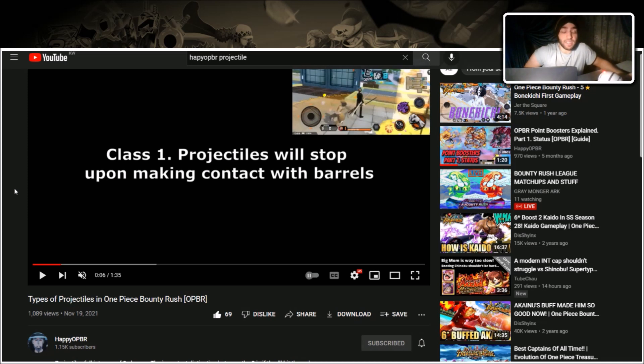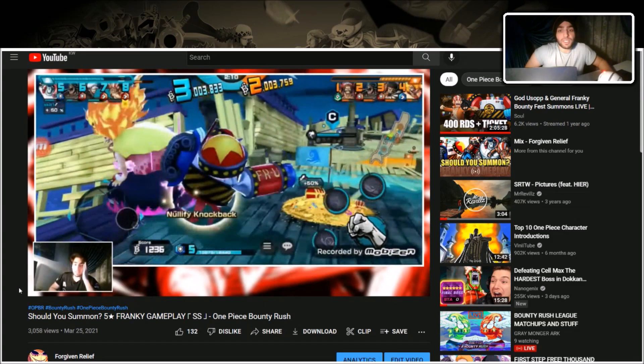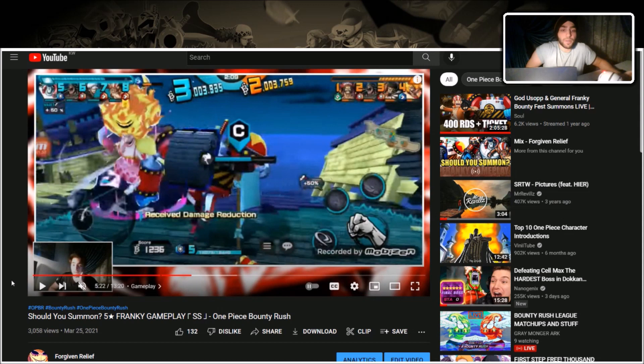She's good against multi-hits because every hit has a chance of shocking you. Characters that counter her are those that cannot get shocked or status inflicted. Frankie for example can be shocked but his duration is lowered, so as soon as she shocks him it ends almost instantly — her strategy of charging her skill and knocking back to capture the treasure cannot work. If your character doesn't get shocked or stuck, Big Mom is out of luck.